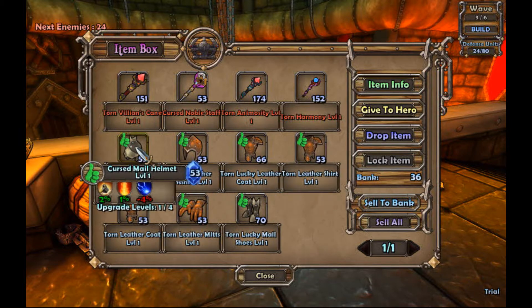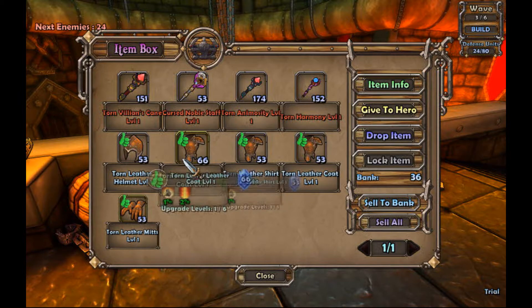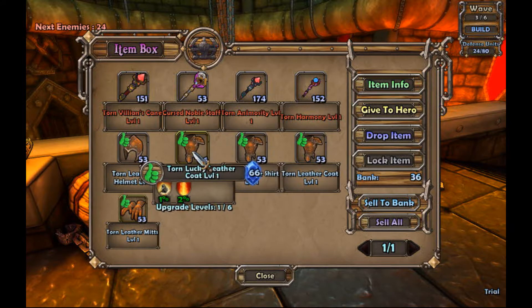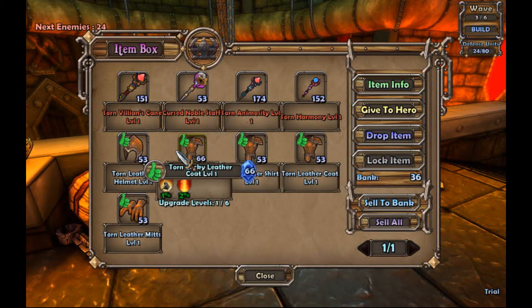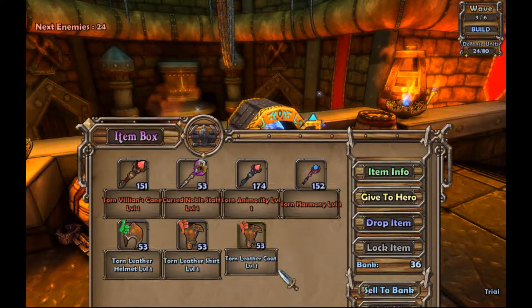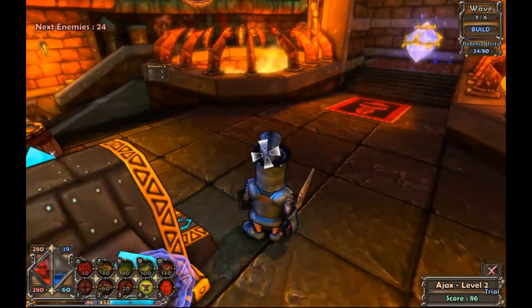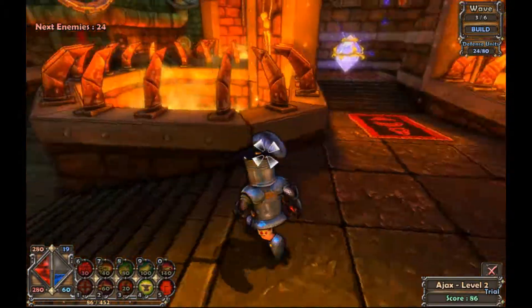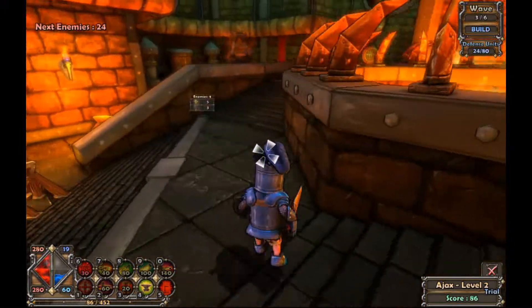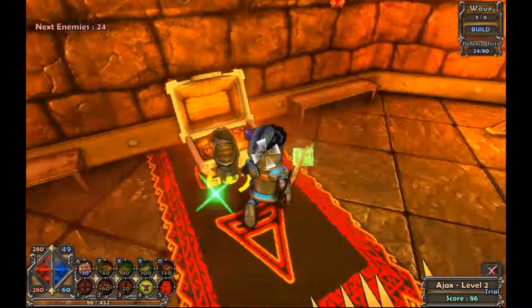Let's put that on. Boots — which one's better? This one's better. And gloves — okay, now I look cooler. Got a bigger sword. Let's get the last mana and get this going.